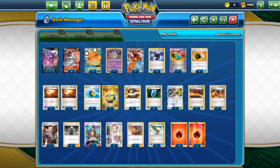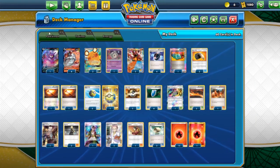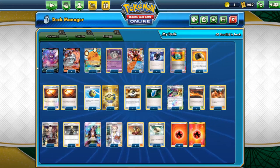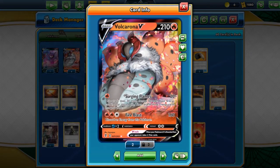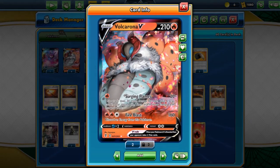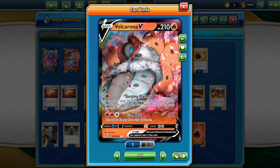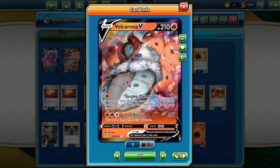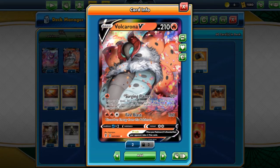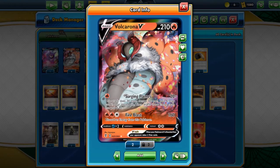Hello guys, welcome back to the channel. Today we will be taking a look at Evolving Skies Volcarona V. Volcarona V has 210 HP with two attacks, weakness to water, and a retreat cost of two. The first attack for a fire energy, Surging Flames, does 20 damage and 20 more damage for each basic energy card in your discard pile, then shuffles those energy cards back into your deck.